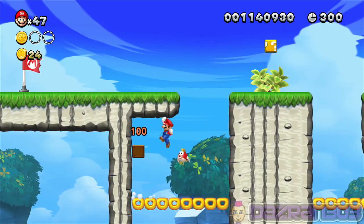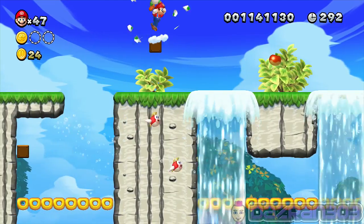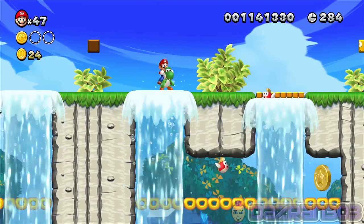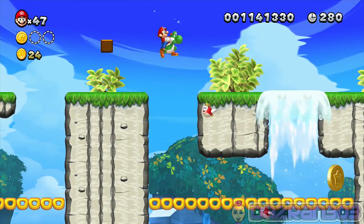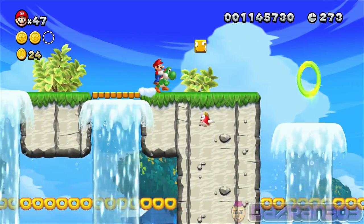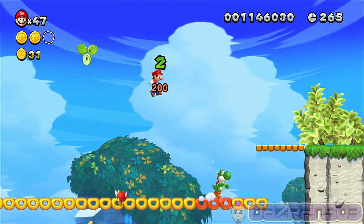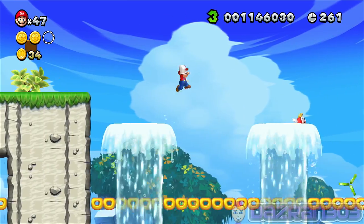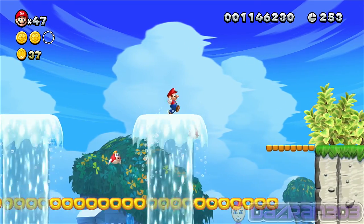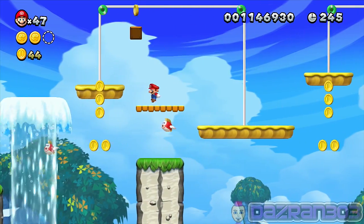If your Yoshi is stationary on one of those doughnut platforms - the ones that fall after you stand on them for a while - they go down as well. So you have to really be on the lookout for that. At least Yoshi here isn't like the Yoshi in Super Mario Sunshine - he doesn't tolerate water very well, he dies.